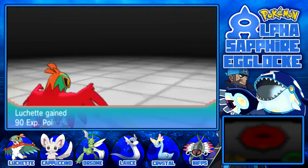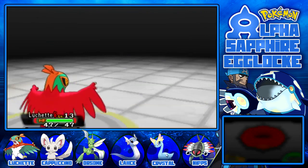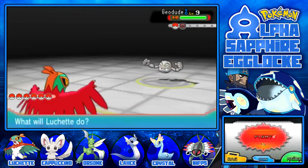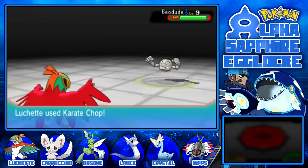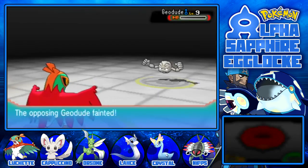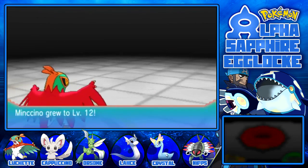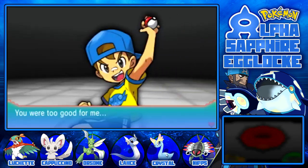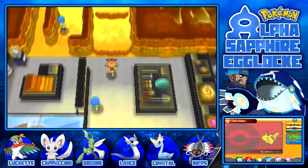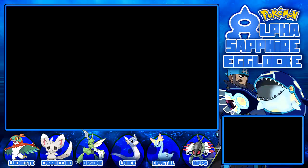Rock Throw - nice coverage. Geodude again - please have Rock Head. I hate how they changed Sturdy: they made it useful but also really annoying. It's annoying when it's on their side and helpful when it's on yours. This Geodude had Rock Head - thank you. Level 9 Geodude died to one Karate Chop. Minchino grew to level 12 and learned nothing useful. Let's battle this kid. Youngster Tommy has a Geodude - level 10. Pretty sure Roxanne's like level 11 or 12.